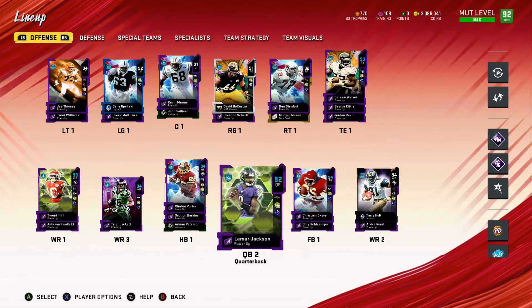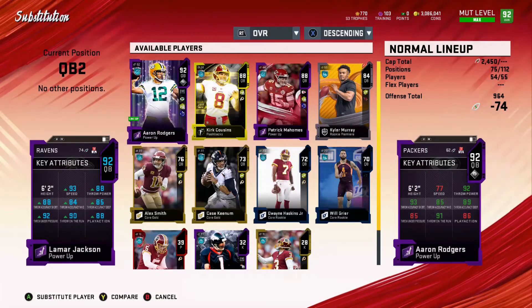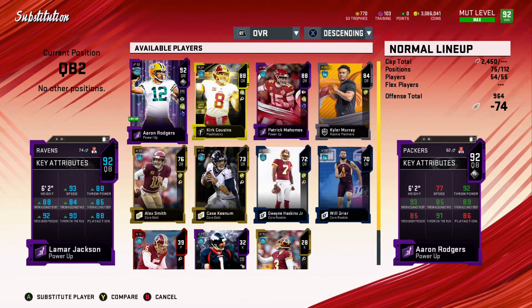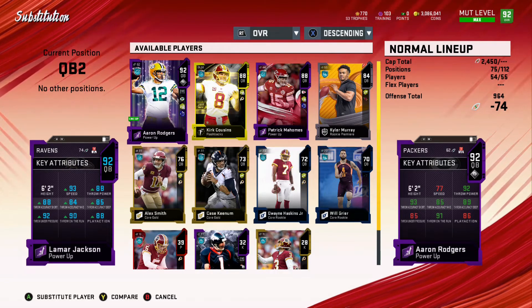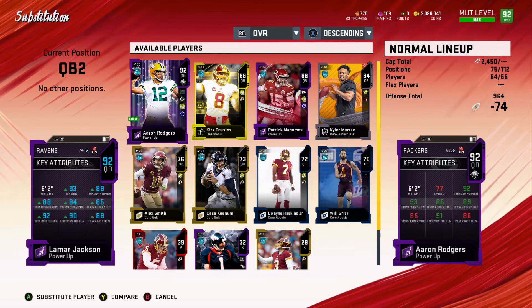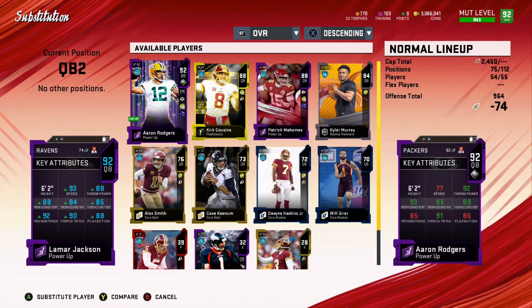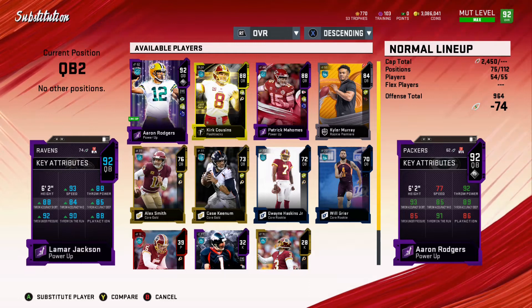Another upgrade that I did decide to make — that I probably could have waited on until I got done passing the ball more than I was — was picking up this Lamar Jackson. He is a tremendous fit with how much I am running the ball and just how scary he can really be with what he brings to the table with that 93 speed. The one knock on him is his slower release compared to Aaron Rodgers.